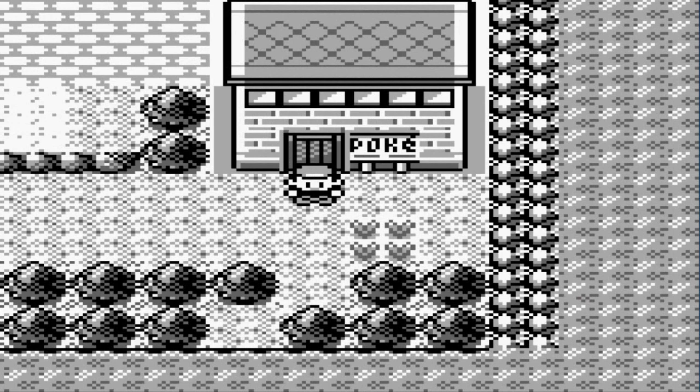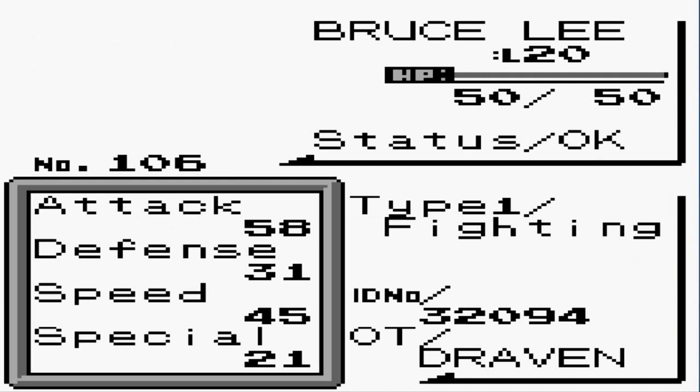What's up, guys? It's me, your badass host, Draven, and welcome to another episode of our Pokemon Brown walkthrough. So in the last episode, we won the Marine Badge from Karpman — or Karp, Karpman — and we tried our luck again in the mysterious bush of doom, and we caught ourselves our good old buddy, yes, we caught ourselves Hitmonlee.